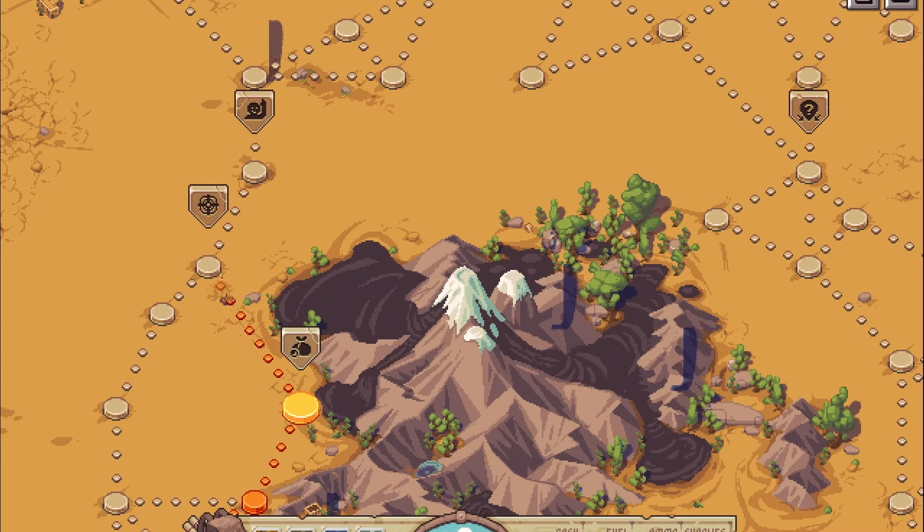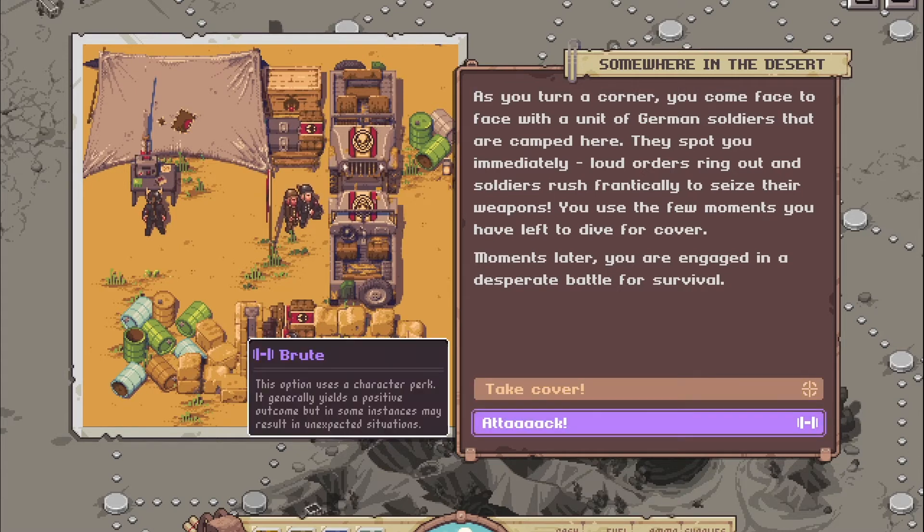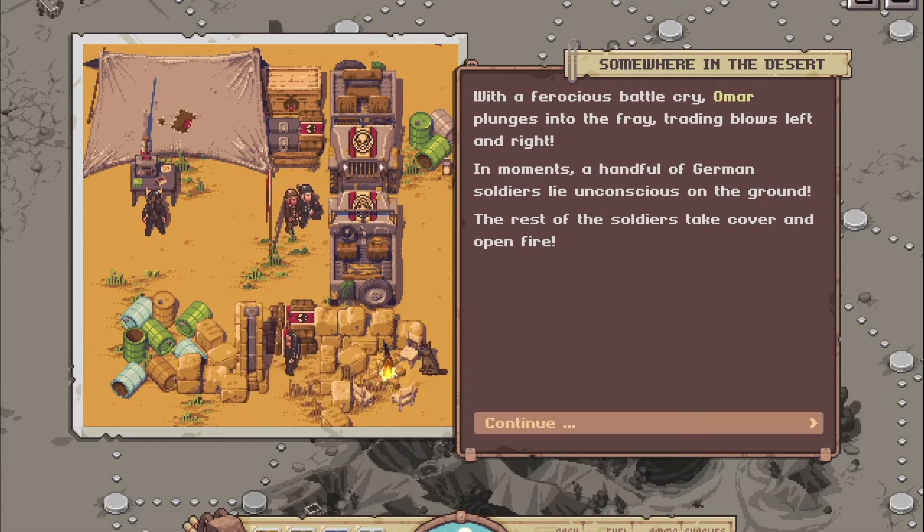A battle awaits. As you turn a corner, you come face to face with a unit of German soldiers camped here — they spot you immediately. Loud orders ring out and soldiers rush to seize their weapons. We have a brute with us — never used that one before, so let's do it. With a ferocious battle cry, Omar plunges into the fray trading blows left and right, and in moments a handful of German soldiers lie unconscious on the ground.